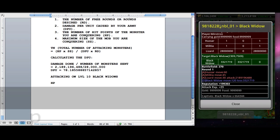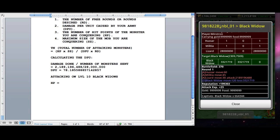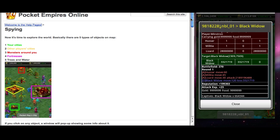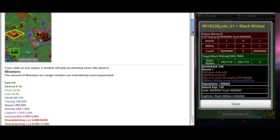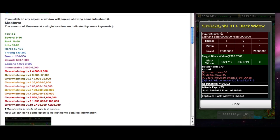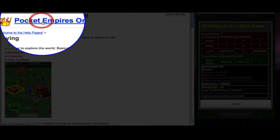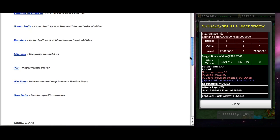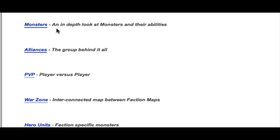We need to know the HP, or hit points, of the monsters we're going to attack — in this case, black widows. To find out the hit points, you go to the help pages on the pocket-play.com website. We've been in the spying section to see our mob-sized numbers, which we'll come back to. We're going to get to the homepage of Pocket Empires Online and scroll down to the monsters section — an in-depth look at monsters and their abilities.